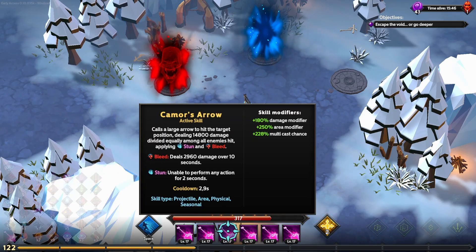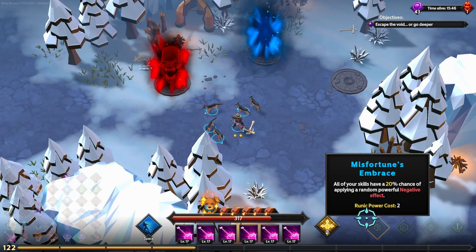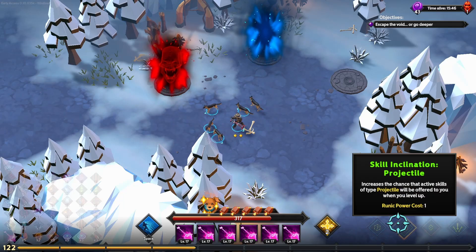For the run we are playing with six Camor's Arrows. I just thought it'd be really fun to stun the enemies all the time. Each arrow deals 14,800 damage which is divided equally amongst all enemies, but the bleed damage of 3k is dealt to absolutely every single thing that is hit. For our runes, we are running Misfortune's Embrace, Skill Inclination, and Projectile.